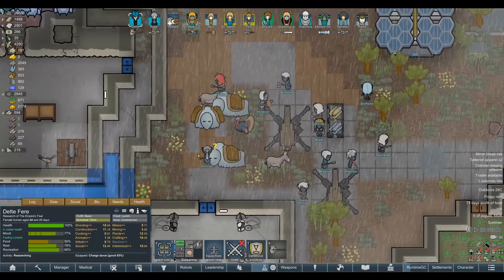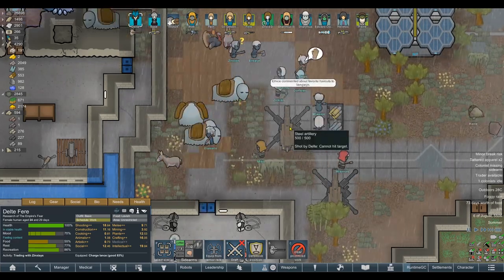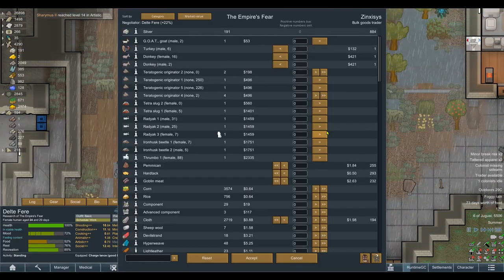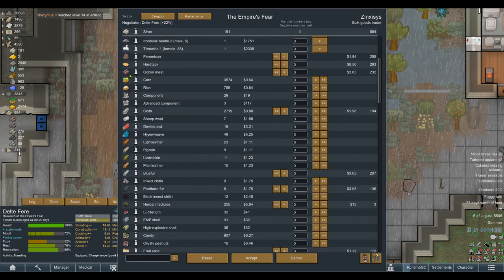We got a trade caravan. Bulgwood's trader — hey, that's great news. They are only like a medieval tech level settlement, but we might as well see what they've got. Fingers crossed they've got plenty of steel to replace the fact that we just launched a beam cannon into orbit. Pemmican, heart attack, goblin meat — none of this is really the steel I'm looking for to replenish my beam cannon. Some insect chitin. Not even any gold. I was hoping they would at least have one or two steel.